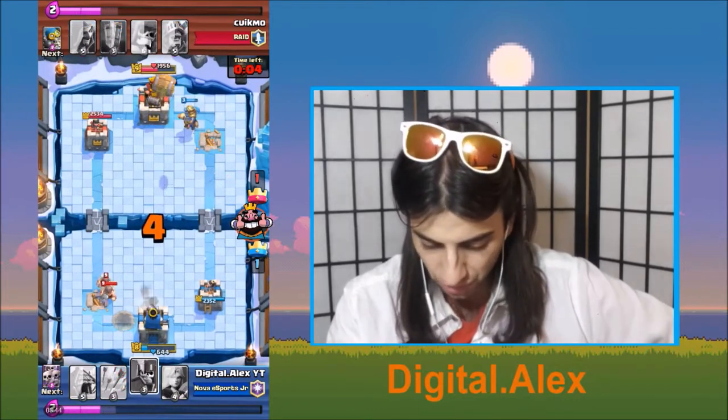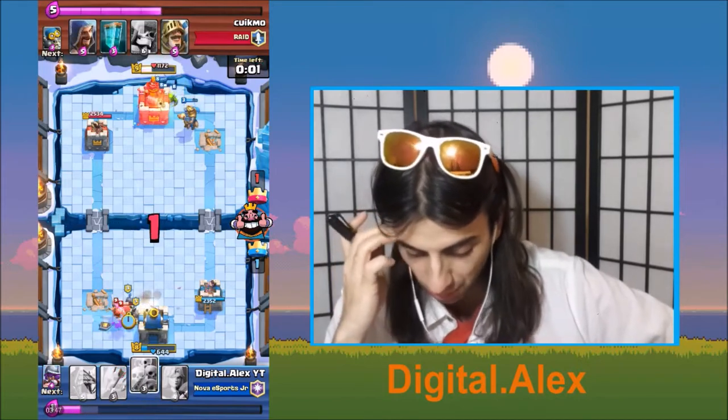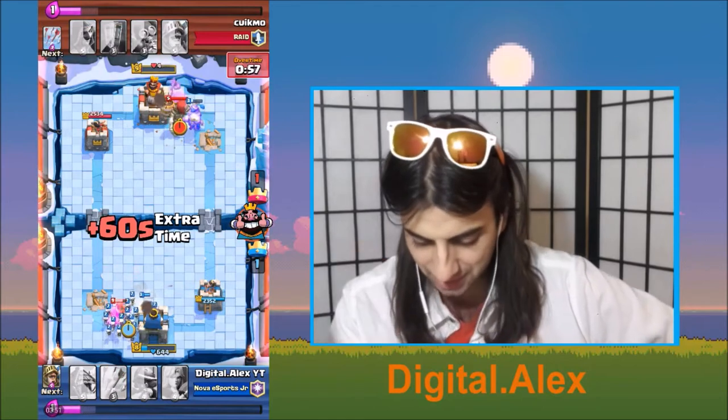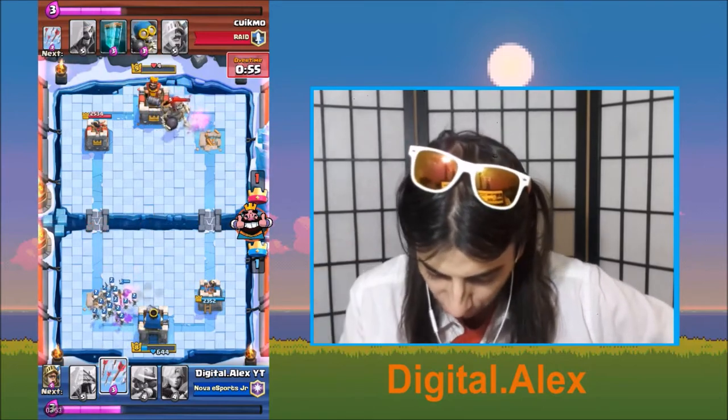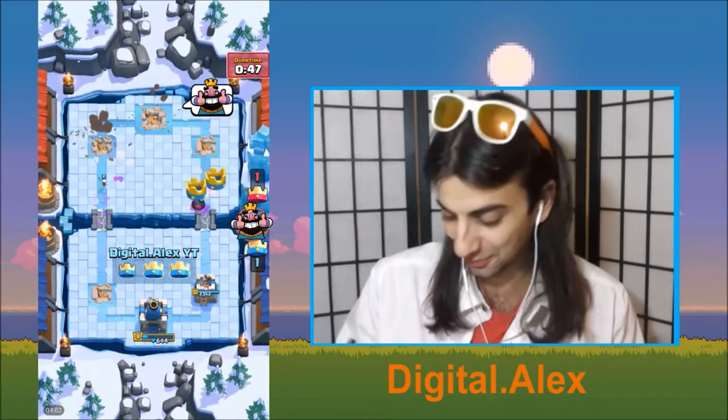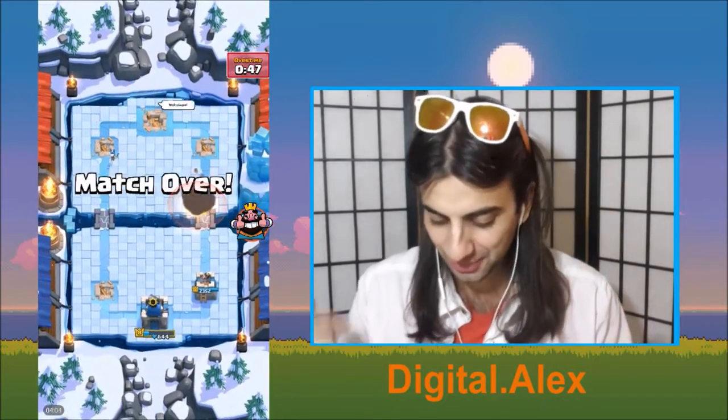So I sent my prince over in a goblin barrel. He has the Barbarians — elite barbs right next to me, otherwise known as a cancer card. His tower is at 4. I threw the arrows. Boom. That was the win, son. That was the win.